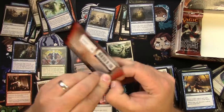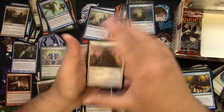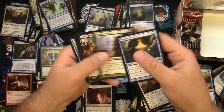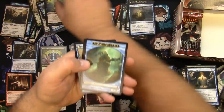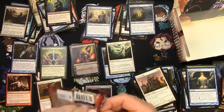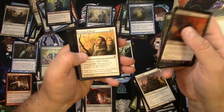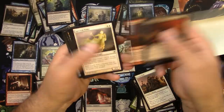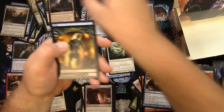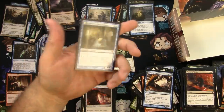Last one — Olivia's in this set too. Journey Captain, Unburial Rites, and a Skirsdag High Priest — and looks like another Delver in the back there, cool. Last pack — got Olivia on there, is she in there? Let's see, can I even get it open? The Feeling of Dread, Spectral Rider, Into the Maw of Hell, Murder of Crows, and a Moorland Haunt. And a Ludevic's Test Subject — cool, that turns into Ludevic's Abomination. Not too bad at all just having some fun.